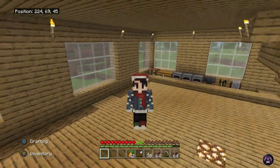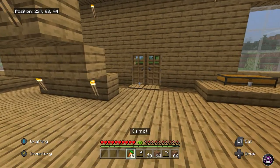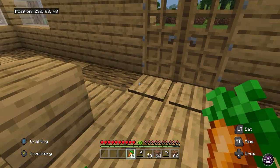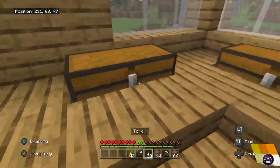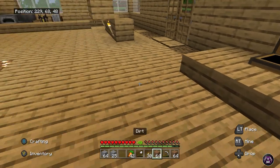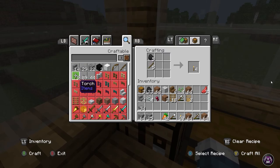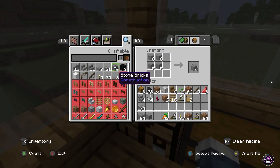Hey, what is up guys, it's Max here and today I'm playing some more Minecraft, so let's get started. It's another episode of my Minecraft survival let's play, and in this video I'm going to build another fountain. This is my third fountain that I'm doing on this channel. I'll also turn on normal mode instead of peaceful mode, because I wasn't finding any fun with that.